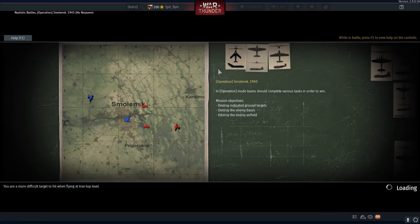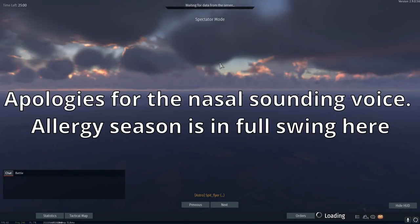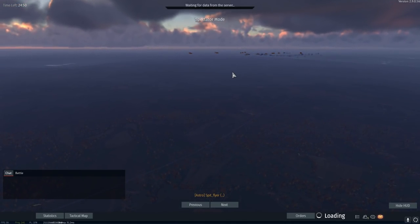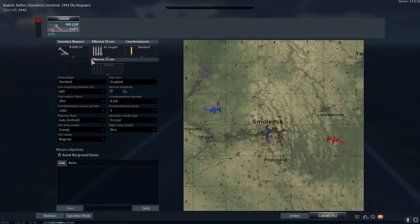G'day ladies and gents and welcome back to War Thunder. Today we're going to be having a look at the plane with the Identity Crisis. This is the MiG-27M, which currently sits in the bomber line and is an attacker with a fighter spawn. This is just the best Gaijin logic you can ever get, but it is a very fun plane to fly.